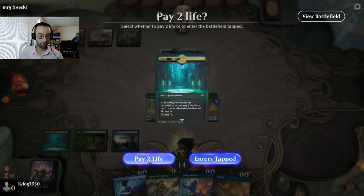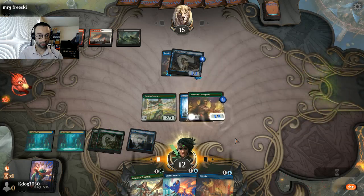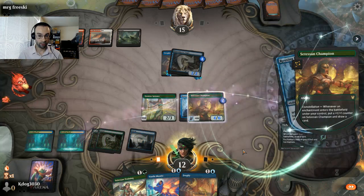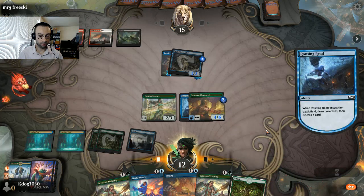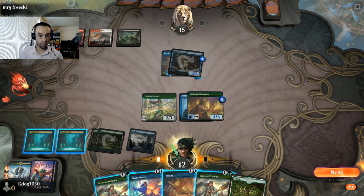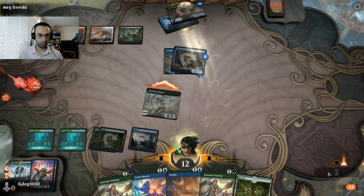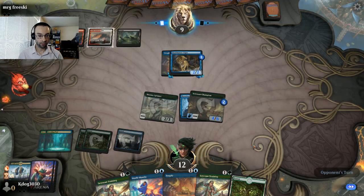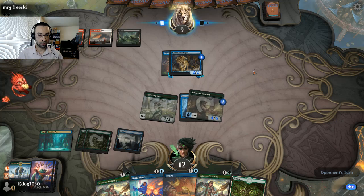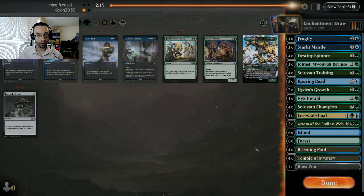I don't think we want double Frogify - let's go for the Rousing Read first. That resolved immediately so they don't seem to have any effects on their end. We can probably ditch the Temple. We could be greedy here with Training, but we still want to hold up the Mantle - play a little bit safe because Mardu colors have tons of removal typically, although in a mutate deck I'm not sure how much removal they're actually running. I'm guessing they were just holding a bunch of four-drops and couldn't get there.